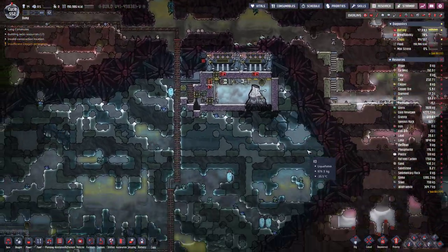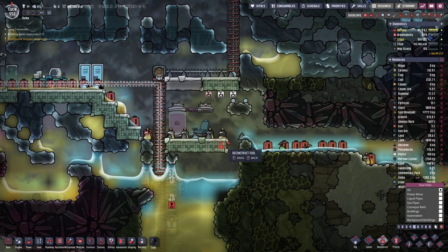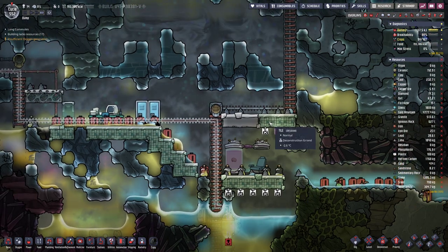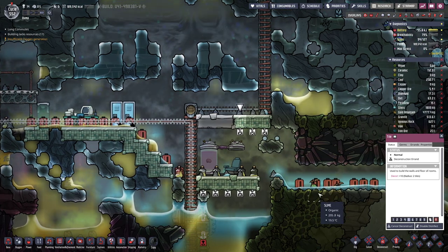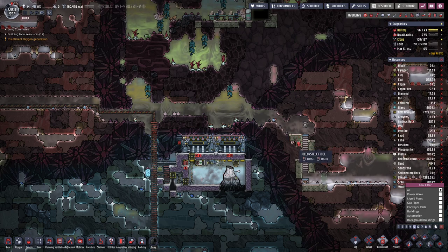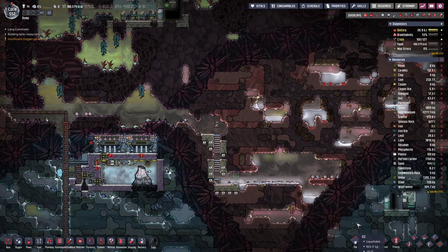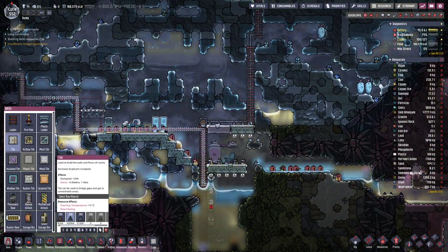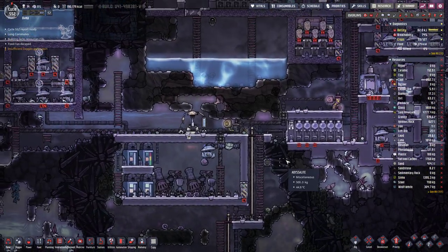We do not have any obsidian left, but we can get more. We just need to deconstruct a few of those tiles — it will give us obsidian, or we can do it on this side. Then we probably also need to replace it with normal tiles or ladders. Ladders are probably better.